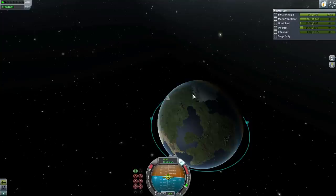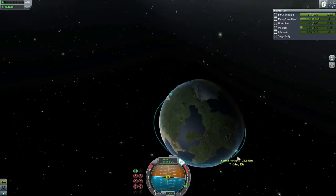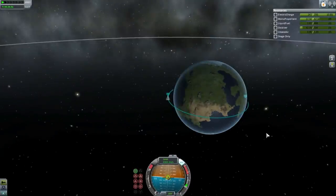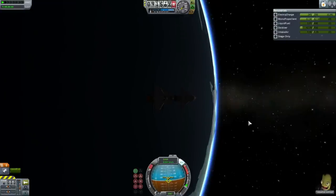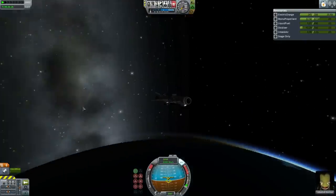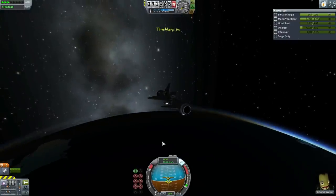Here we see Jeb lined up for the deorbit maneuver, using his rapier in rocket mode to bring his orbit down. Checking the trajectory very carefully to make sure it's alright. The BGN would much rather overshoot than undershoot, because it has that large airbrake on its tail. With that large airbrake, if it's overshooting it can simply raise the airbrake to slow down. If it's undershooting, it has to use jet engine mode on the rapier to reposition — and that's not optimal, especially since we have no more fuel left.